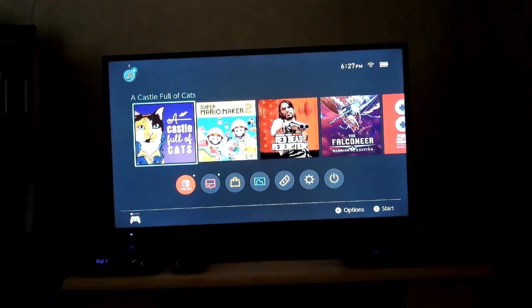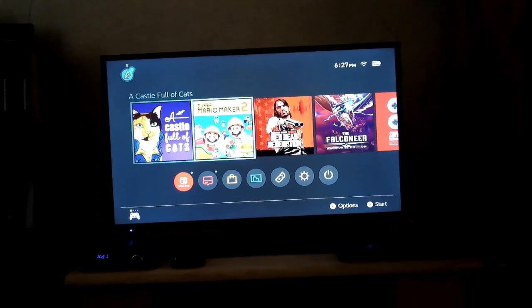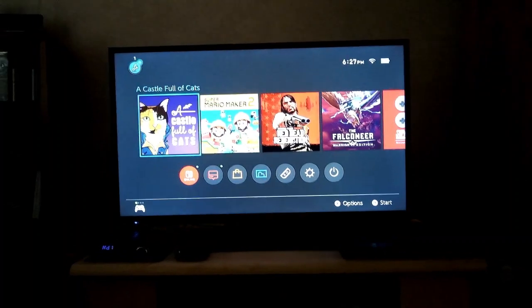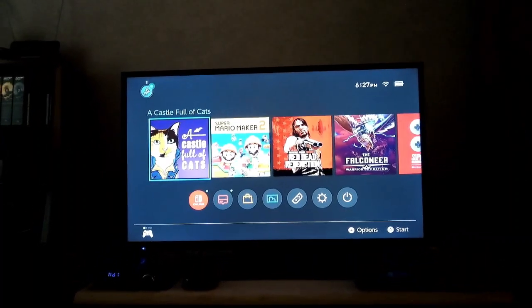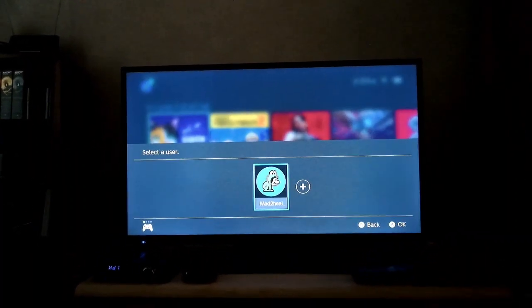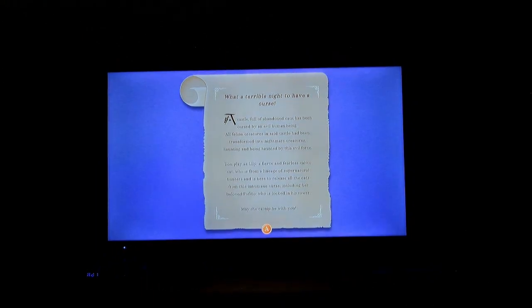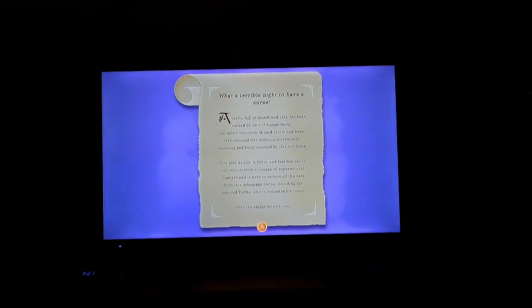Hey there everyone, today we're gonna do a review of A Castle Full of Cats. It's a Catvania hidden object game where if you can find all the cursed cats in the castle, you can unleash the power of love — that's what it said on the Steam page anyway.